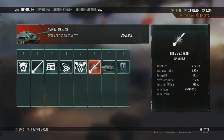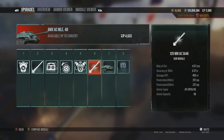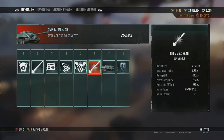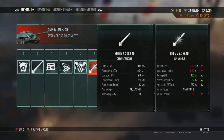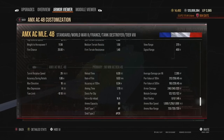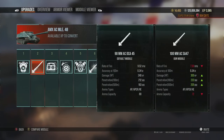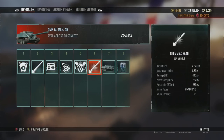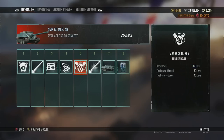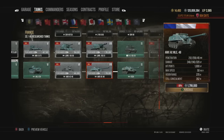The AMX AC 48 is super good in the right hands. Play to the strengths of the French TDs: hold back at the start, don't lose health early, then get aggressive in the mid and late game. From this point onwards all the TDs have autoloaders — get the 120mm as fast as possible because that's when the tank becomes actually usable. The engine upgrade is also essential since it's painfully slow stock, but really worth it when fully upgraded.